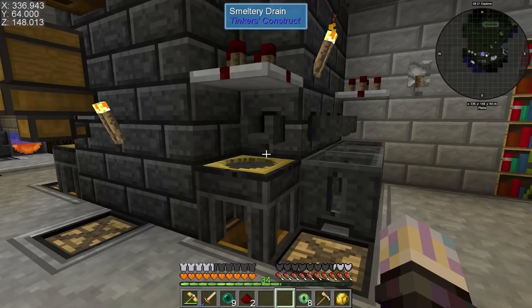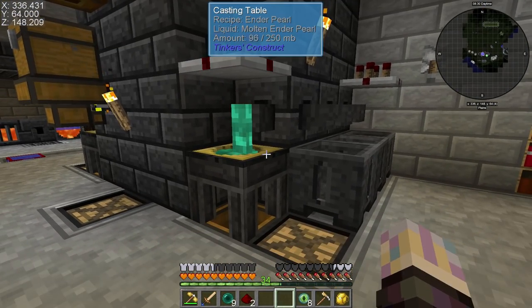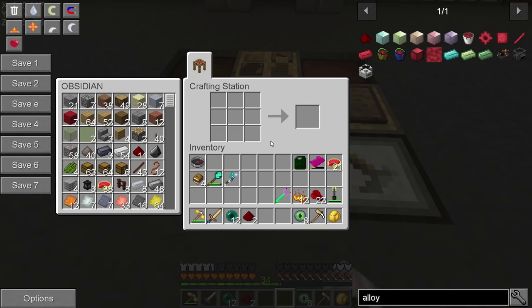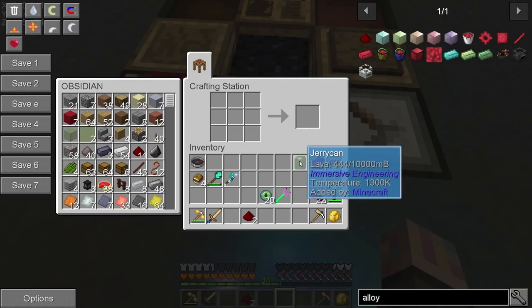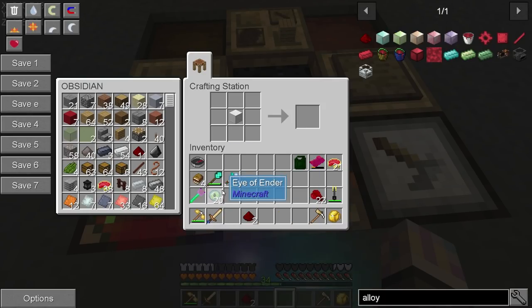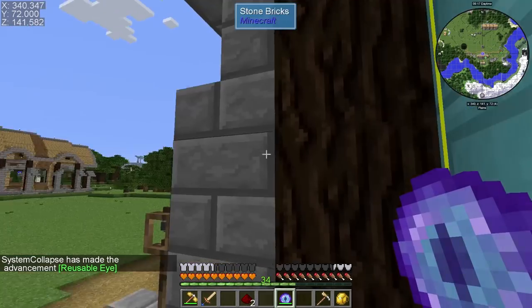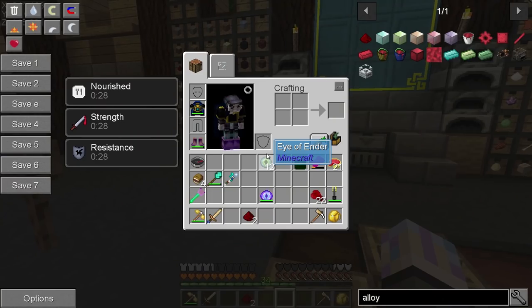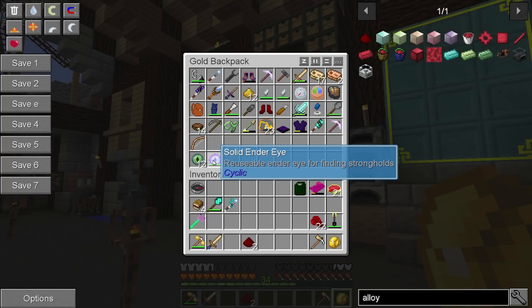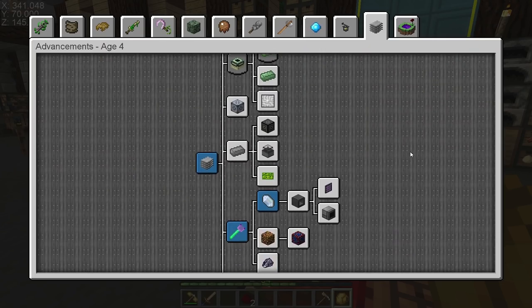I'll make the reusable ender pearl, then I think I may craft up everything we need for the arc furnace. Once we have our arc furnace, maybe between episodes I'll get us set up to fight the ender dragon — probably the way I'm going to do it. Once we get to the End, ender pearls won't be a problem anymore. I'm thinking let's do the arc furnace first — that's probably our best bet, because going to the End is going to take moving around, digging through an ender dungeon, then fighting the dragon. Let me craft up everything we need for the arc furnace and get that set up.